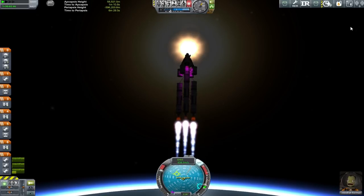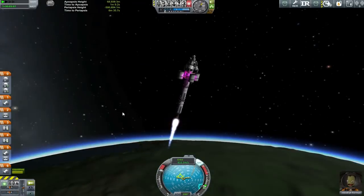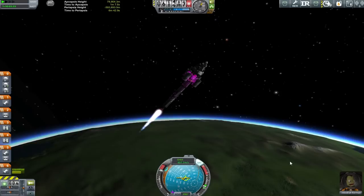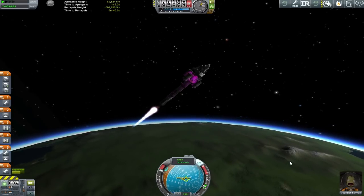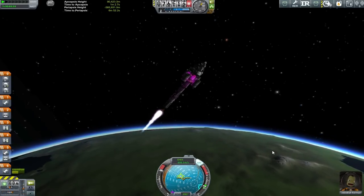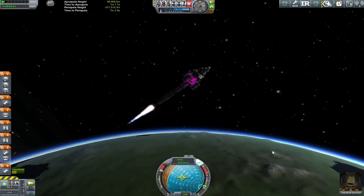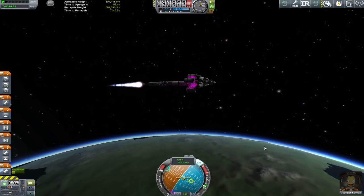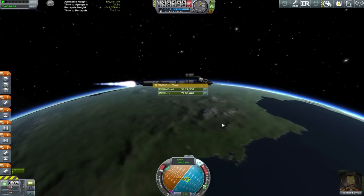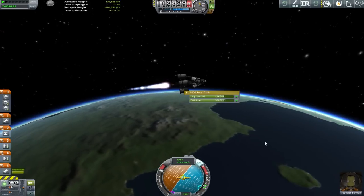We've now repurposed this ship to only fulfil the contract that it was built to fulfil. You'll also notice that I'm taking a much steeper trajectory this time. We're at about 40 kilometres, my apoapsis is at 60, and we're only just starting to lean over. This is the result of a couple of test flights in Sandbox, just to find out what the best attack trajectory for this was. It turns out it was pretty much straight up until you break the atmosphere and then start going sideways - or rather when I swapped to the middle stage, because there's not quite as much weight going on there.